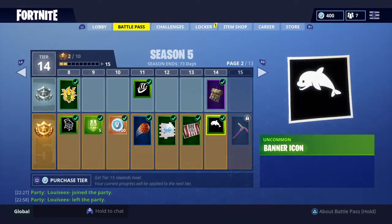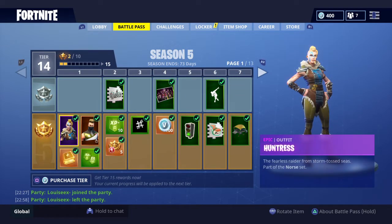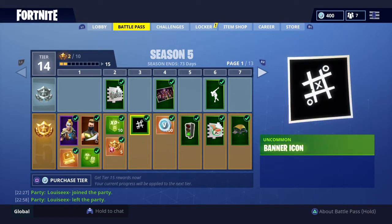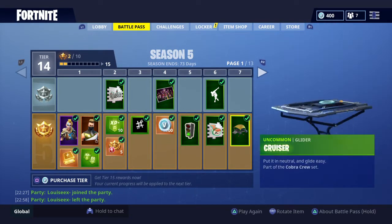Let's have a look at the Battle Pass. With the Battle Pass, of course, 950 V-Bucks. What did you get with it? You get two characters, like you do every time, and you get one thing per tier. There's some emotes, there's some V-Bucks, there's some sprays, there's some gliders.